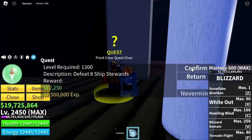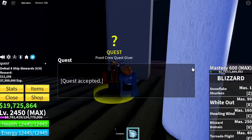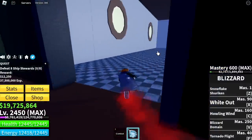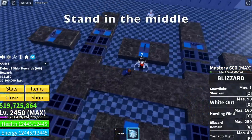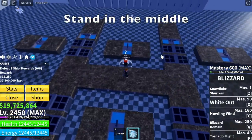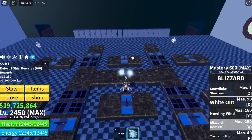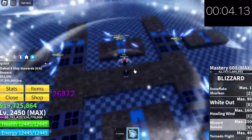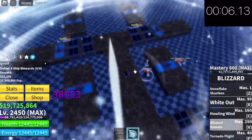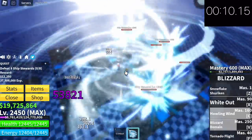Now for the strategy. Get a quest — I chose the ship stewards. We will also be trying other mobs here. Let's head to the middle of this room and stand in the middle. Then use the V skill in order to lure everything. My favorite timer will also be included to see how efficient this strategy is. We were able to lure five at a time — not bad.